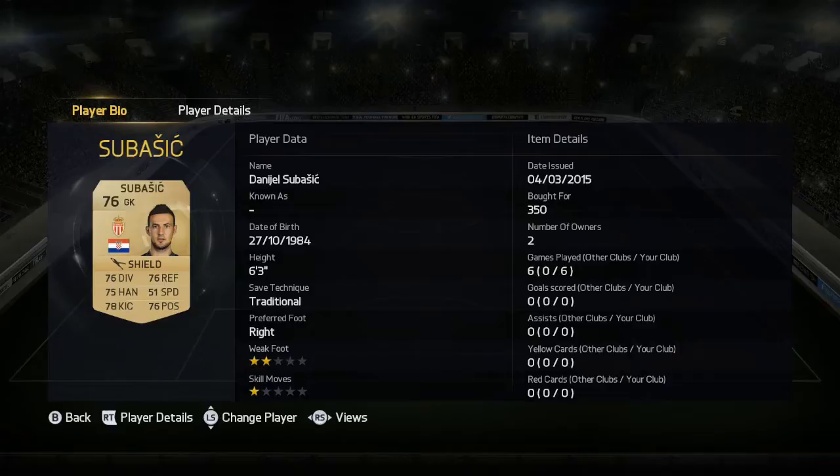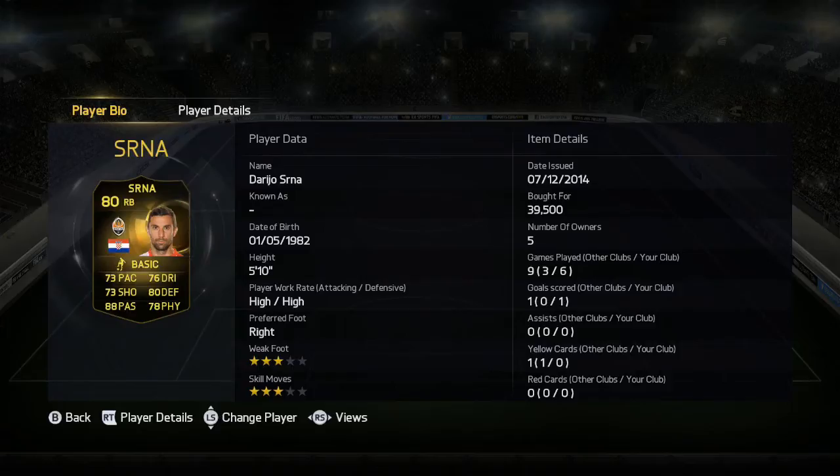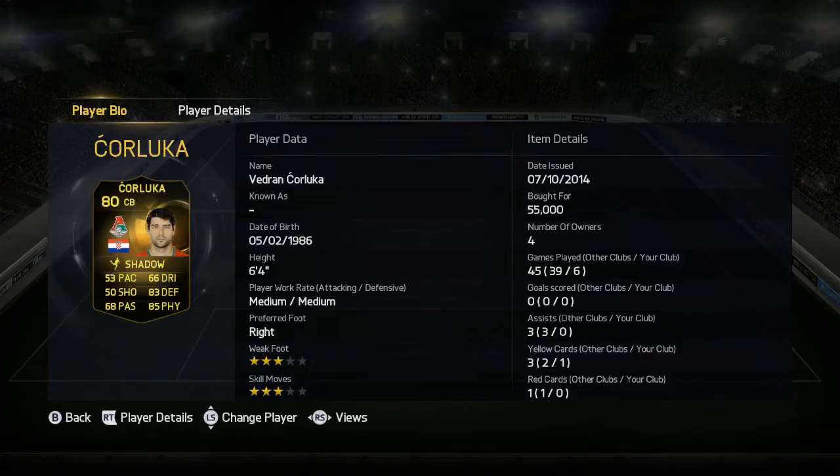Cerna as the in-form right back — if he had a bit more pace he'd be one of the better right backs in the game, but sadly he doesn't. He is pretty good for the money though. Kuluka, in-form again — pace hurts him but defensively he wins most headers and all the tackles, and his positioning play is amazing too.